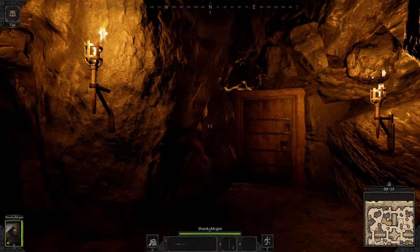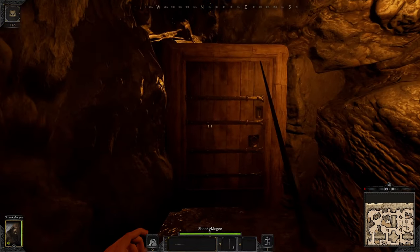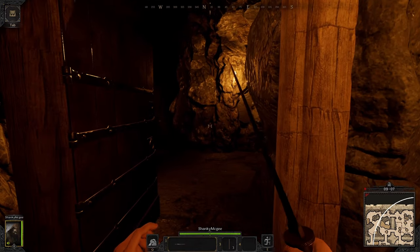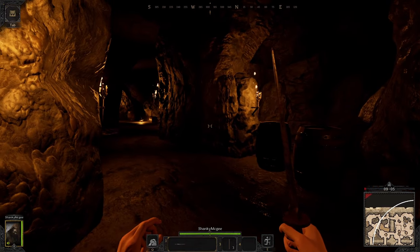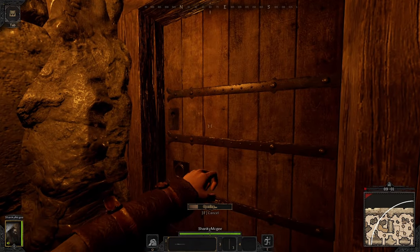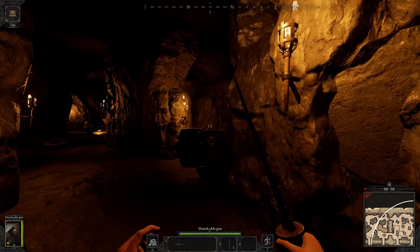One of the big problems with Goblin Caves, at least in the current iteration, is that there are only three escape portals in the whole dungeon when I made this video. Because of that, it's extremely helpful to try to get control of the map as quickly as possible. Play aggressive and work your way in quickly.